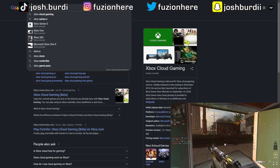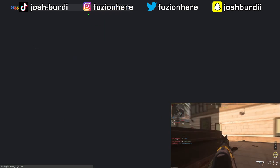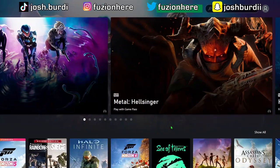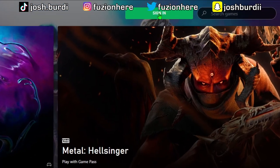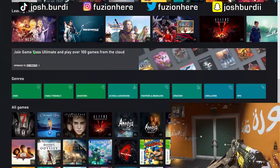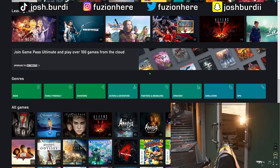To find Xbox Cloud Gaming, all we're going to do is search for it on Google and click the second result, Xbox Cloud Gaming Beta. Now that we're on the website, I'll head up to the big green sign-in button at the top — and now we're signed in. As I scroll down, it says 'Join Game Pass Ultimate and play over 100 games from the cloud.' You can't even play Among Us without getting Game Pass Ultimate.